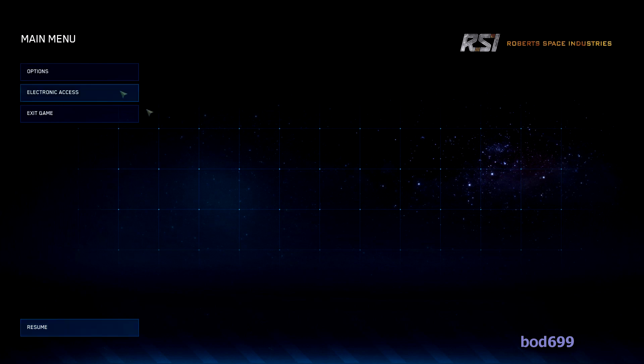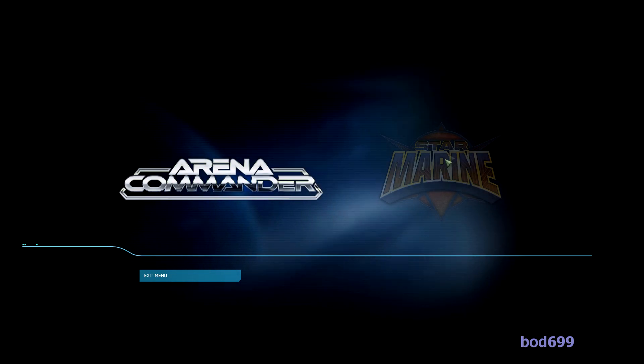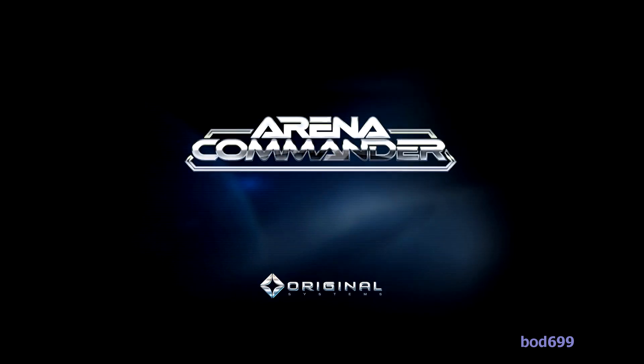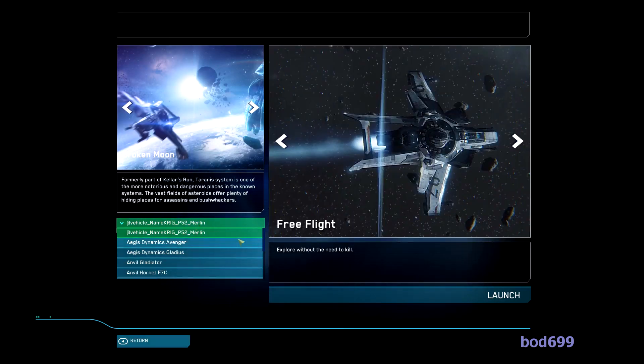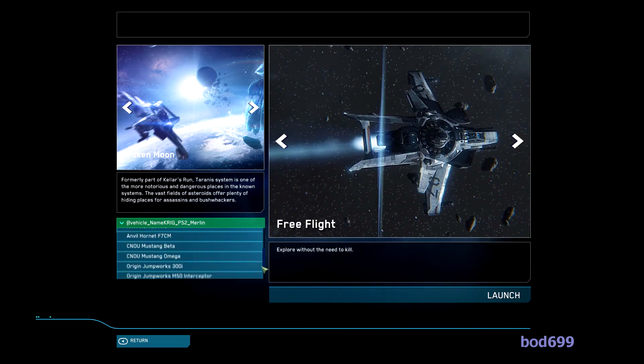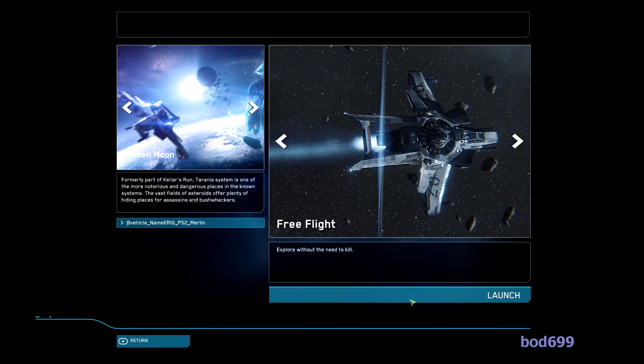You'll notice the whole system here has changed - it's Electronic Access now. Rather than Arena Commander, when you go into it you get a little Electronic Access logo, and you've got two game modes. Star Marine isn't here yet, but when we get Star Marine this is how you'll jump between the two. We click Arena Commander and go into it as before. We're going to drone sim and I said there's a whole new lobby system. Notice here we've got the P52 Merlin at the top of the list.